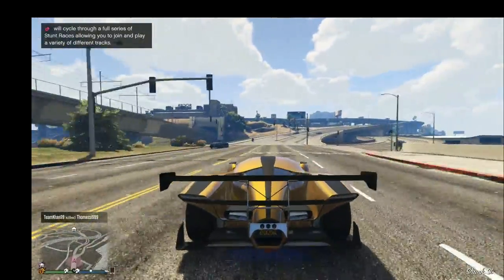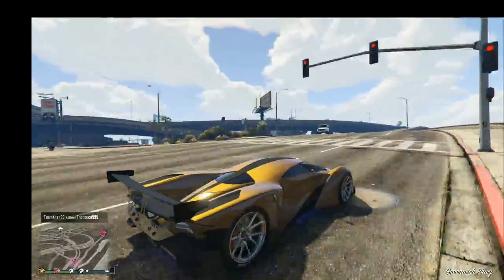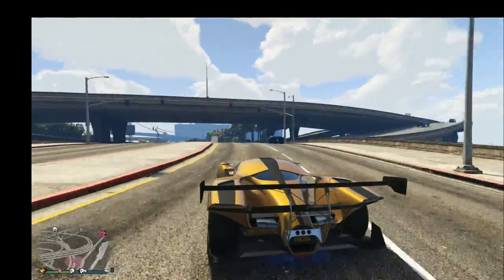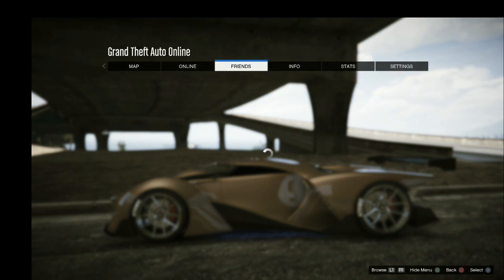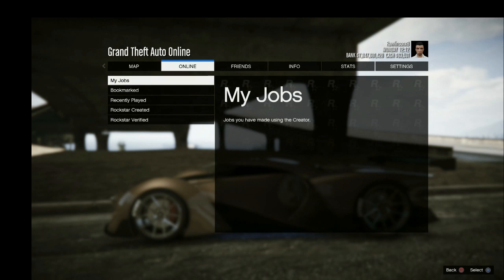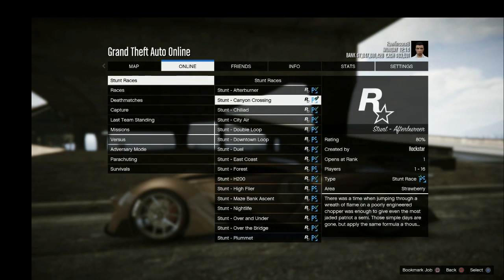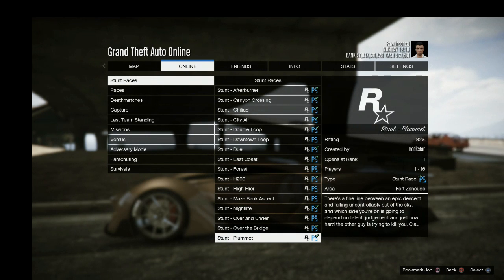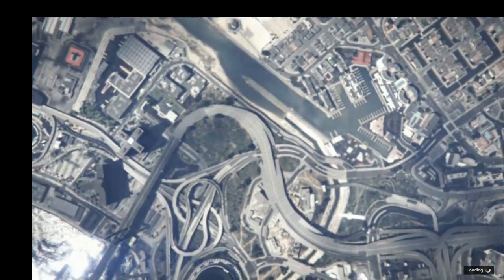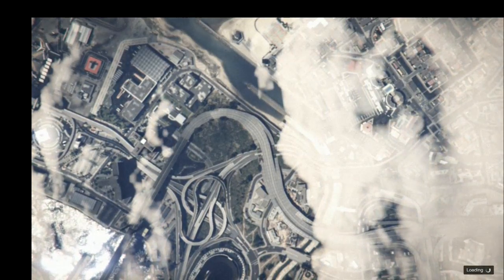I'm going to launch a quick stunt race. While that's loading — what I was going to say is, when you are turning on a corner, other cars really turn right into the corner properly, but with the X80 it doesn't do that.